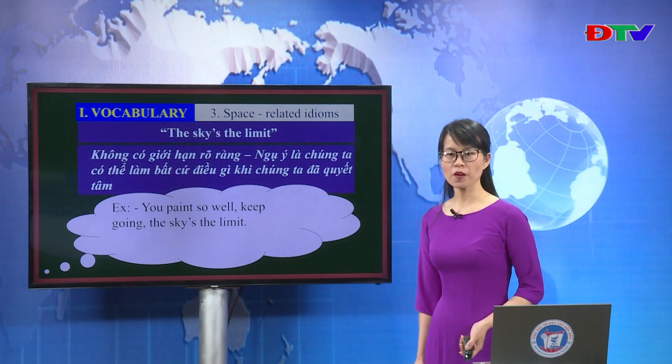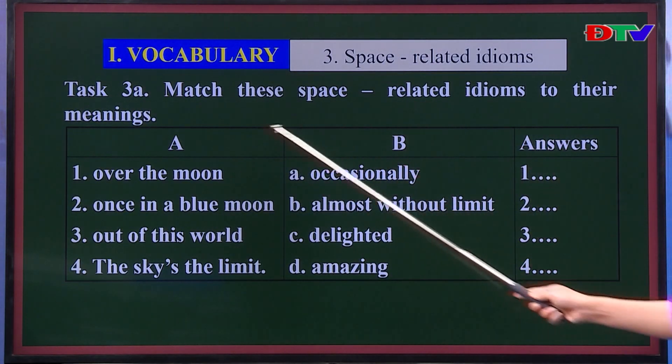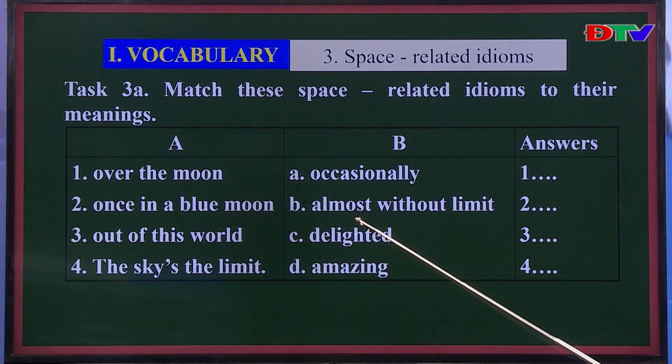Now let's do Task 3a: Match the space-related idioms to their meanings. You have 30 seconds. Time's over. Number 1: 'over the moon' — delighted. Number 2: 'once in a blue moon' — occasionally, rarely. Number 3: 'out of this world' — amazing. Number 4: 'the sky is the limit' — almost without limit.